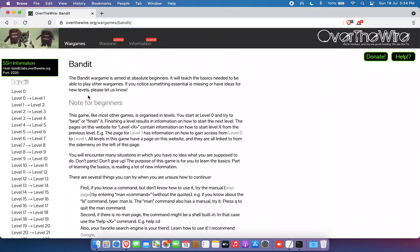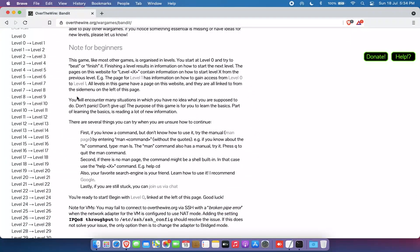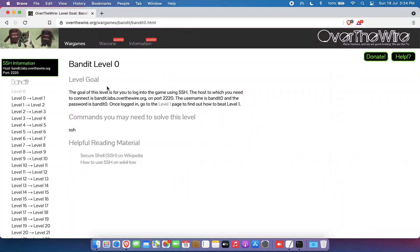The way the game goes is that the initial password for level 0 is provided. You can look up man pages for different commands, go to their Discord channel, log into their IRC chat room, or just search Google for the next command. I'll guide you through the first five levels, and after that you'll pretty much understand what the game is all about.